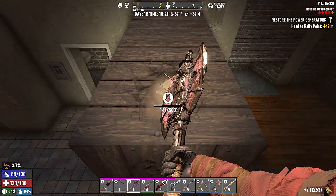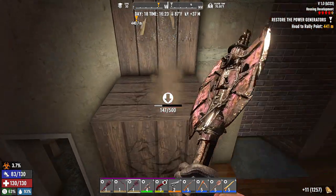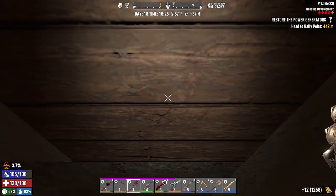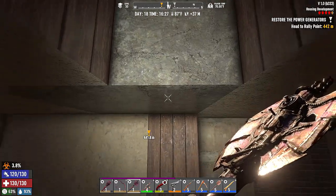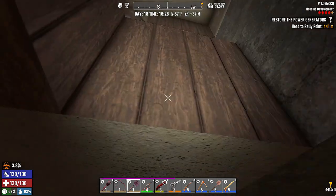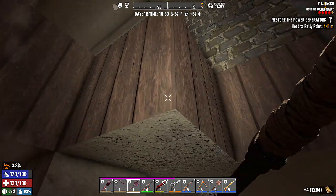Let's move this out of the way and see just exactly what we've got working for us here. That's the concrete. We're gonna have to bust out this concrete. So we need to go two over.